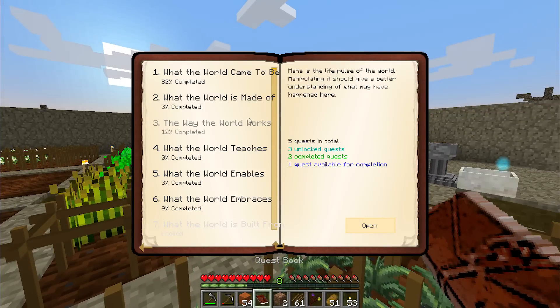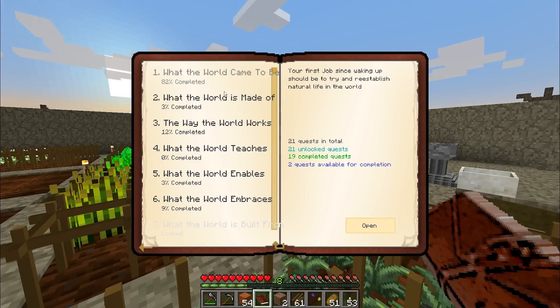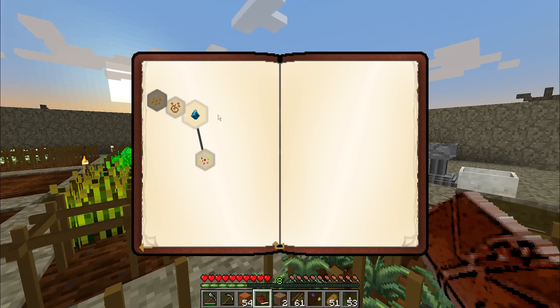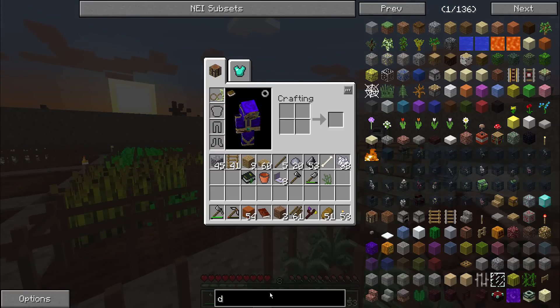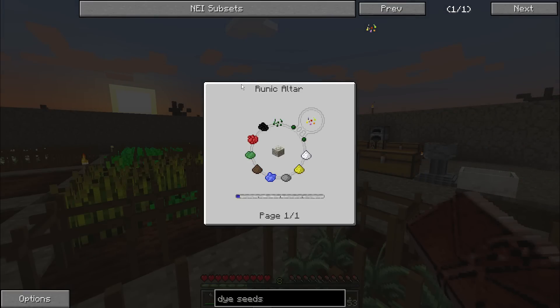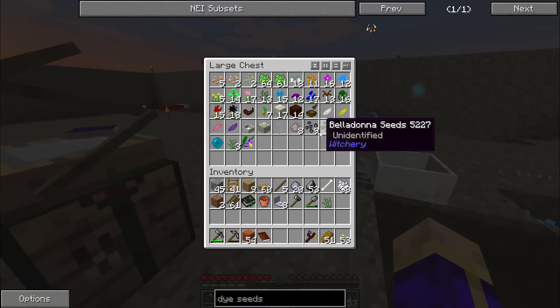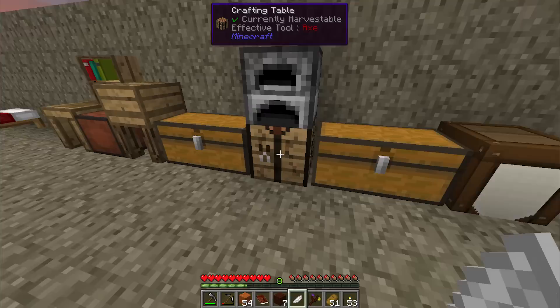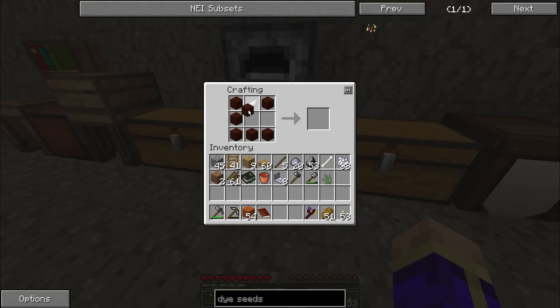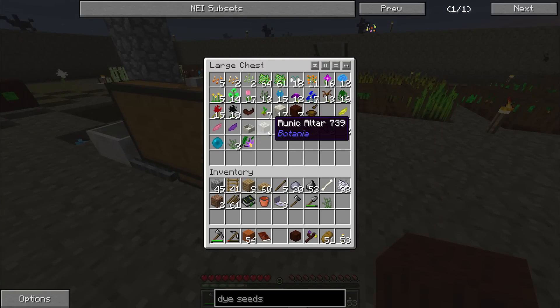Let's see what's next on the quest list. What the world came to be is really waiting on that magical fertilizer, or me to go out and kill an enderman. I might make that attempt tonight, but I'd really rather have some armor before I do that. In what the world is made of, we could start working on the dye seeds — we only need to get one and we'll be guaranteed at least one more, maybe two more. Dye seeds are fun because they rely on the runic altar. To make use of it, I'll need to grab one of these flowers and seven more living wood. We need to make another mana spreader to take the power from the mana pool and put it into the runic altar.